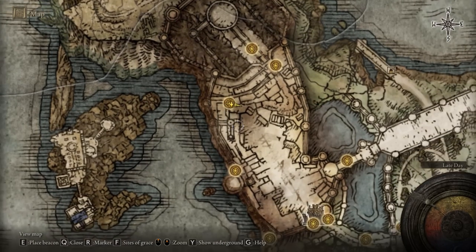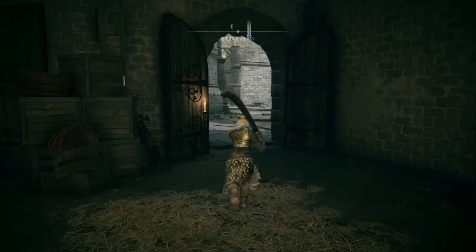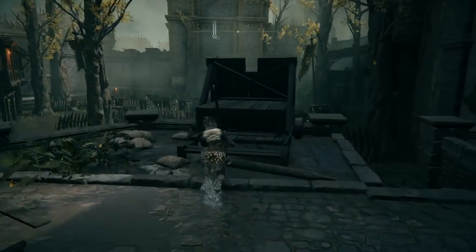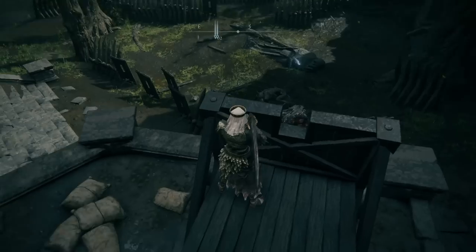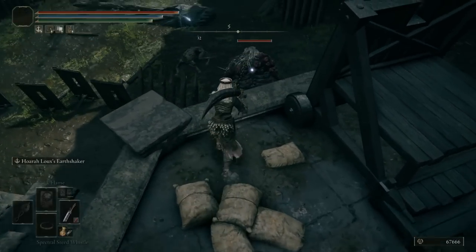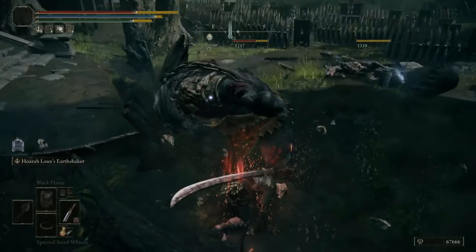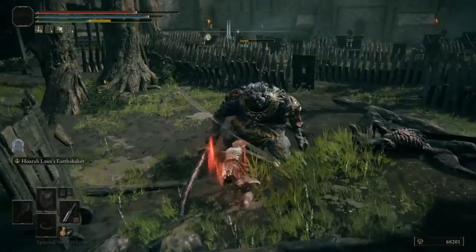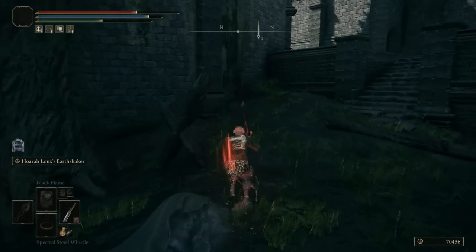Once you are here, just exit outside. You should see the Omen and Hidalgo next to each other. What we are going to do here is essentially farm. Just attack this Omen, defeat him, and then if he does not drop the Omen Cleaver, you can just go back towards the Lost Grace, come back outside, take him out once more, and it should drop eventually. It does take a bit of time, although if your discovery is quite high, this can help with the drop rate as well.